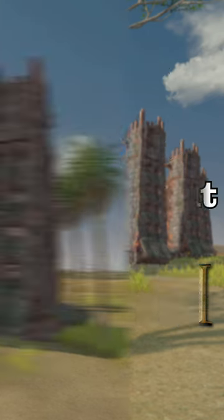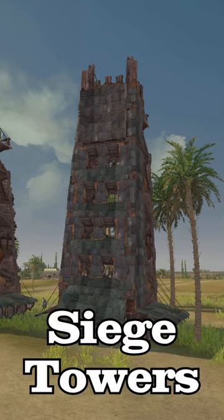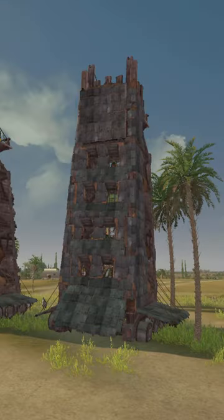How to use Siege Equipment in Total War Rome 2. There is a variety of options for Siege Equipment in Rome 2. The main three are Siege Towers, Tortoises, and Battering Rams. Let's start with Siege Towers.